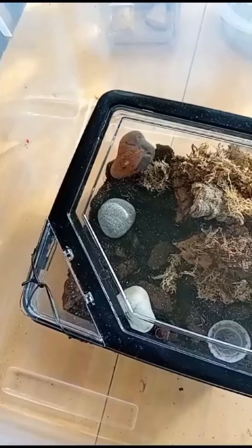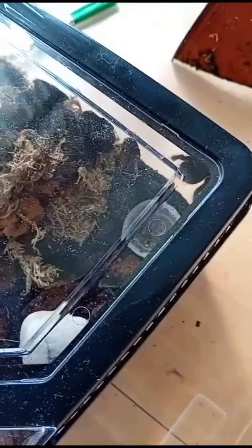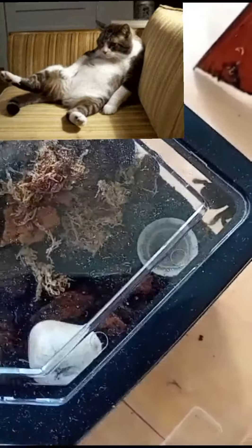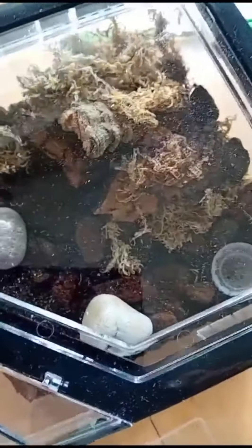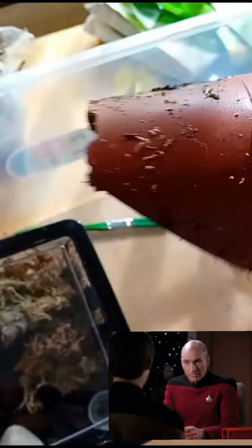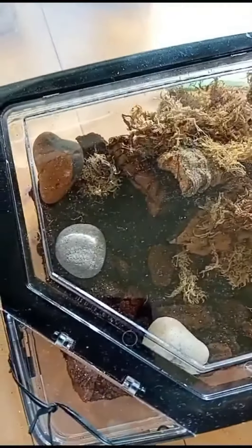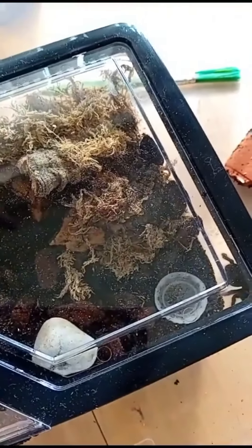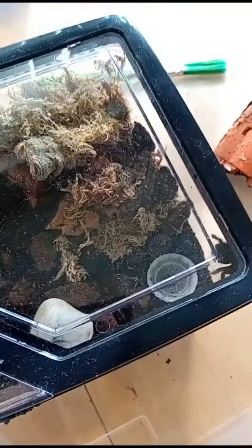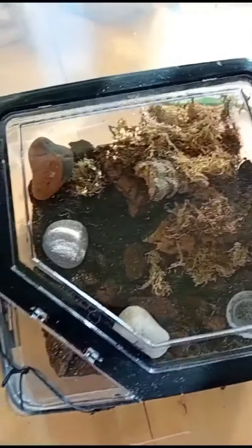Right, feisty Flo — almost had an escapee but managed to rescue her; she's in that corner there. Tried to feed her but she's not interested. I managed to semi get her in a cup and took out the plant pot, and I've put her in some bark and some nice rocks, but she wasn't interested in any food. I'm now going to leave her alone because she's getting a bit tetchy, and that's my update.